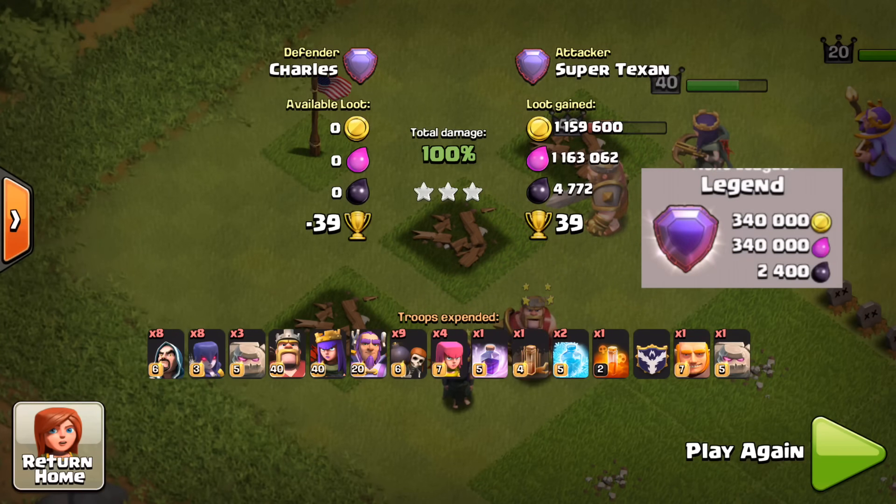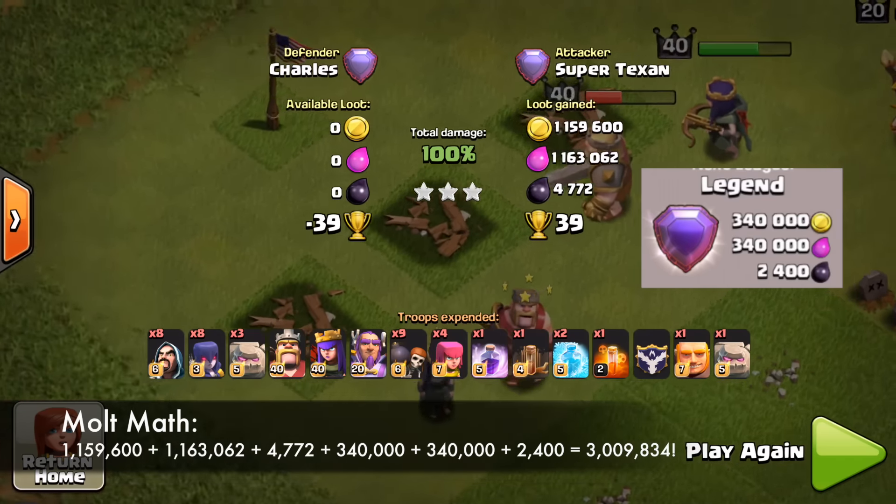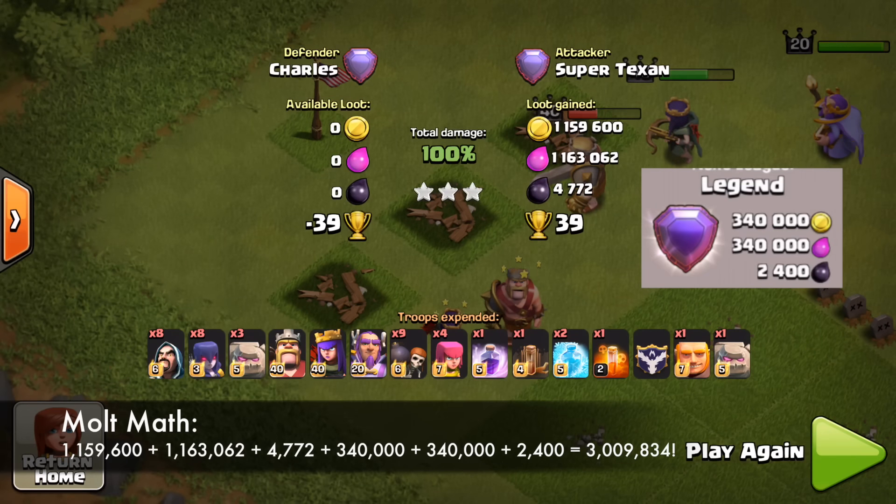Let's check out the final total: 1.159 million gold, 1,163,000 elixir, and 4,700 dark elixir. When you look at the bonuses — 340,000 each for gold and elixir, plus the dark elixir bonus — that's over 3 million resources total, plus 39 trophies for being up in Legend League.